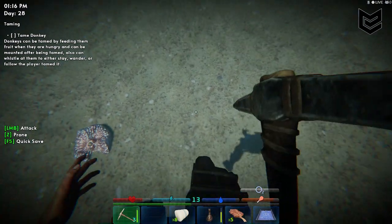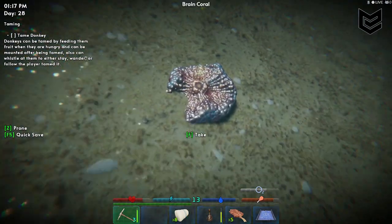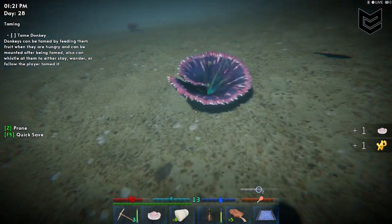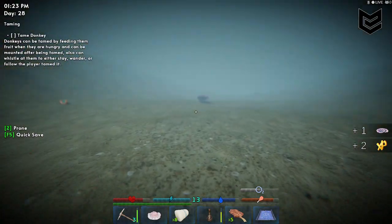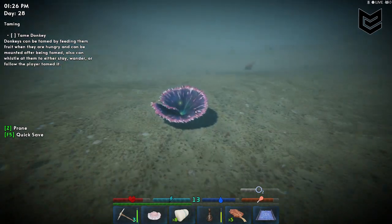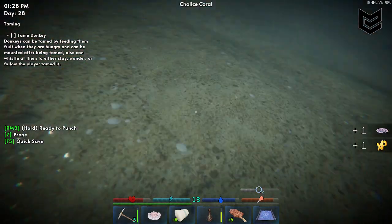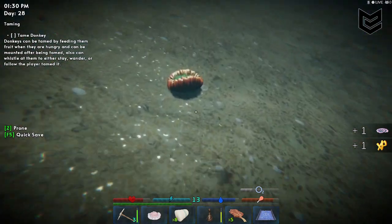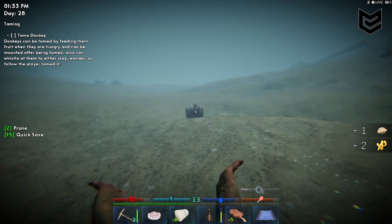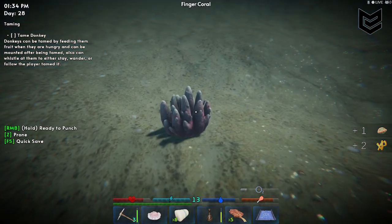Look at those corals — look at my shadow, nice! This is a brain coral and this is a chalice coral, another chalice coral. How about this one? This one is a mushroom coral, but it doesn't look like a mushroom. And this one — finger coral.